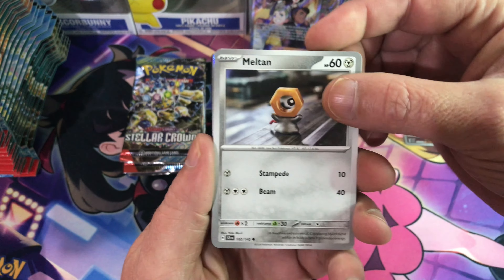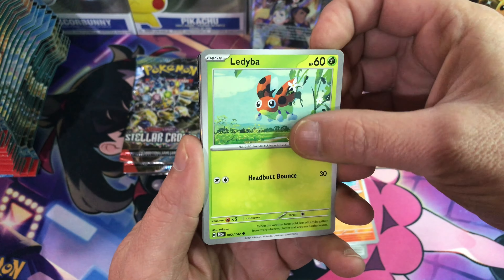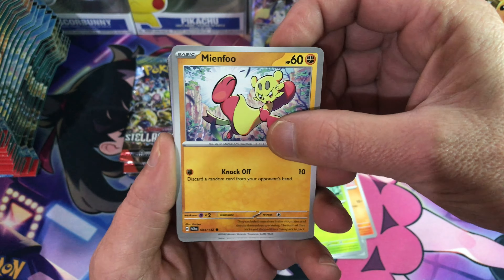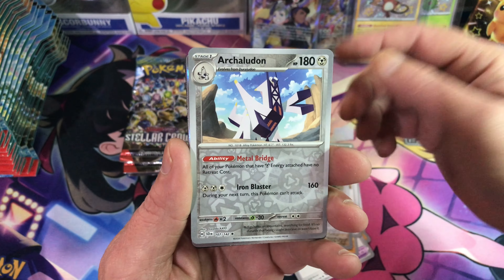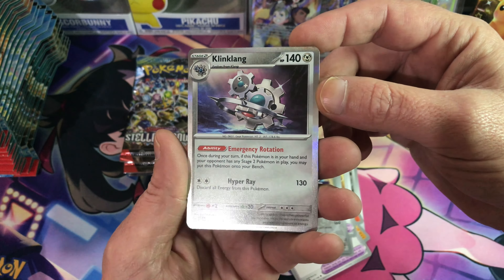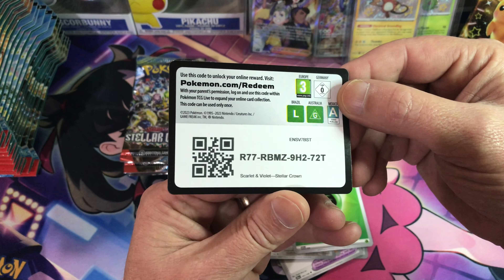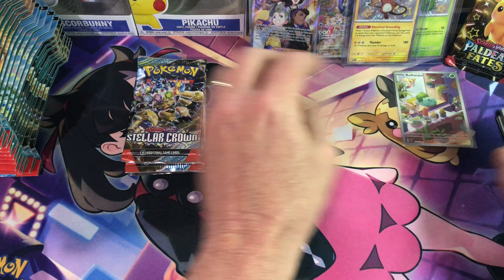We'll have a look and see what these three packs do. Scorbunny, Letty bar, and a Trainer, another trainer, reverse Cyclozar, Ucladon, and Clankerclang, Clinkclang hollow. Code card for the Stellar Crown if anyone wants that. Alright, nothing notable from that first pack.